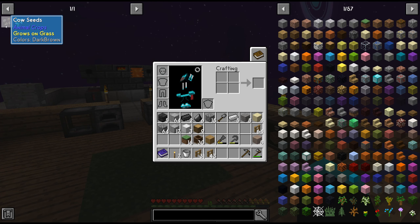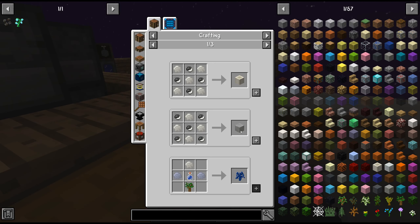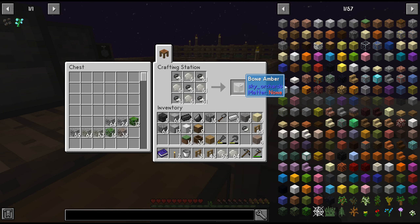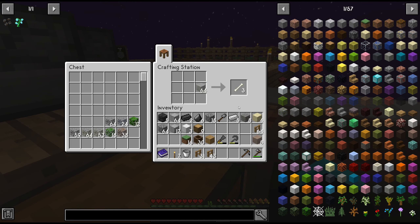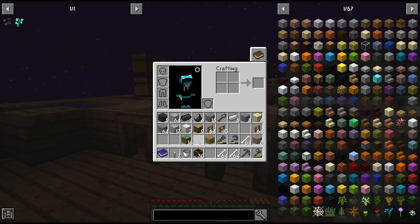Cow seed requires wheat and bone meal — one, two, three, four, five and four of that. We could make a bone block immediately but I'll prefer to make bone ember. Bone ember can be used to make normal bones, and we'll put a chest for that as well.